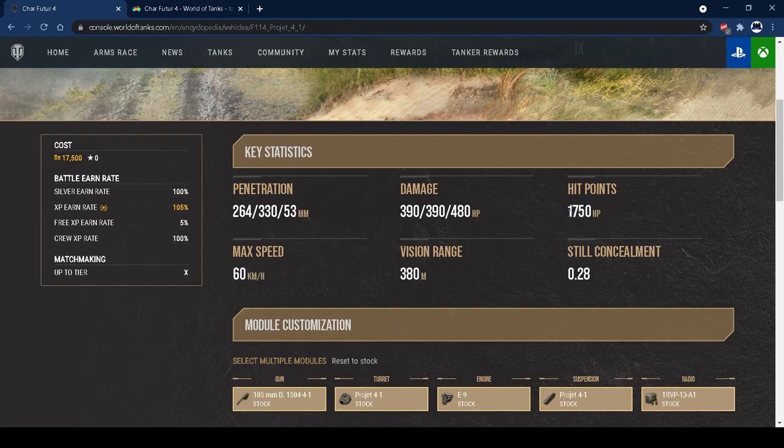1750 hit points is a nice slab - about average for a tier 9 medium but great. 60 km/h top speed is fantastic and you will reach that. 380 metre view range is not fantastic - a lot of tier 9 mediums go for 390-400 - but you can use situational awareness and optics to hit good view ranges. 28% still concealment means the camo on this tank is fantastic, especially with a camo net - it really helps during that long intra-clip.